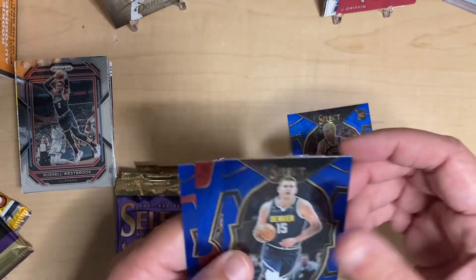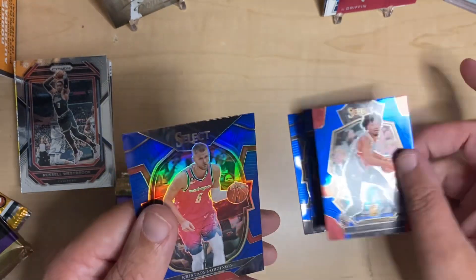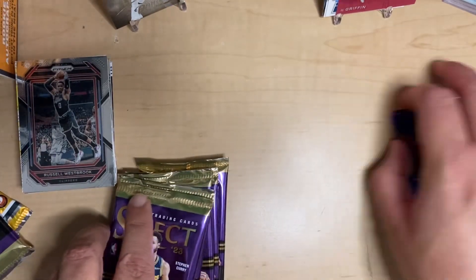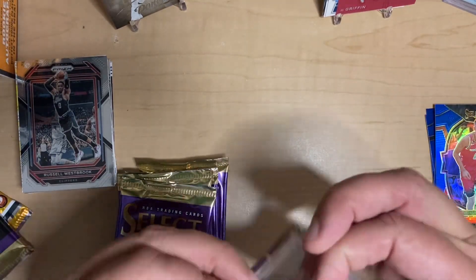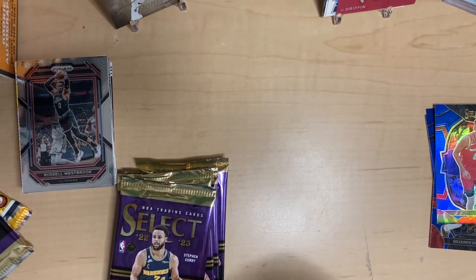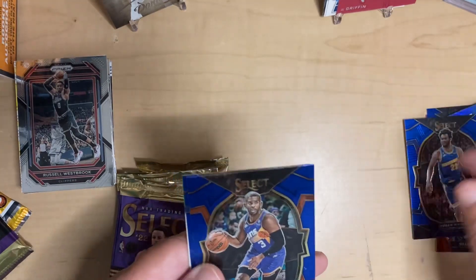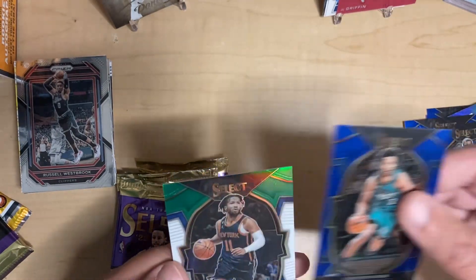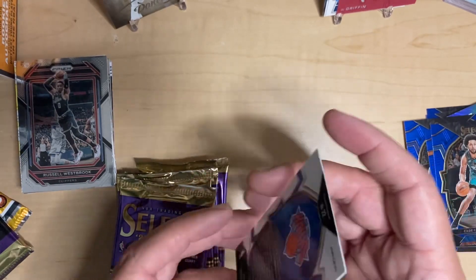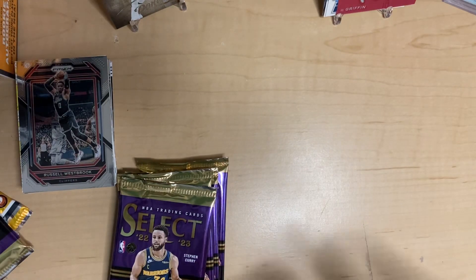First Select pack: Han on the rookie, Jokic, Shaden Sharp on the Premier Level, and then Porzingis on the holo. Not too bad. I like that a lot of these cards now have whatever parallel or different thing they are labeled on the back — makes it so much easier. Second pack: Wiggins, Chris Paul, Cade Cunningham, and Brunson on the green and purple. Not numbered, but not a bad one — Brunson's been tearing it up.